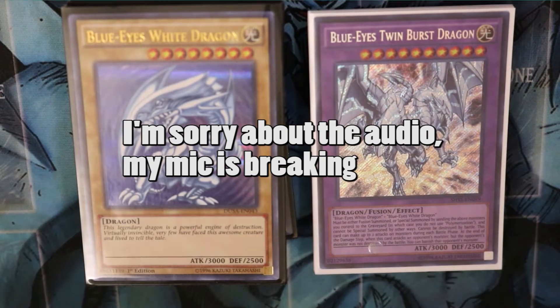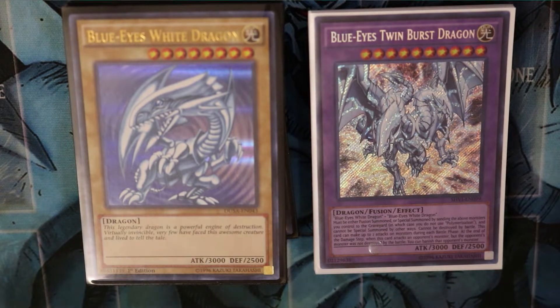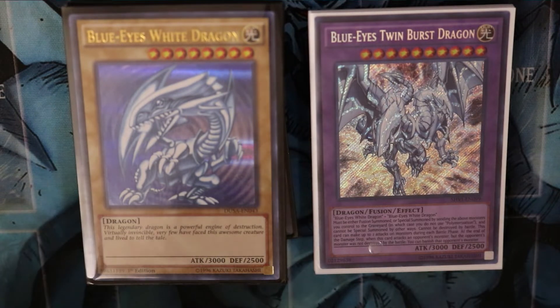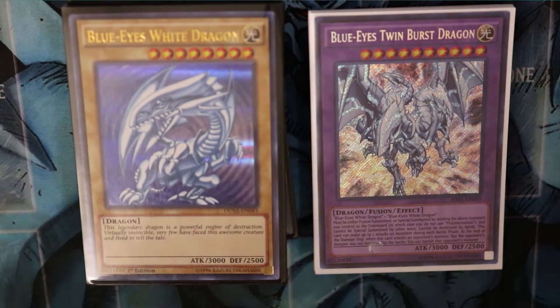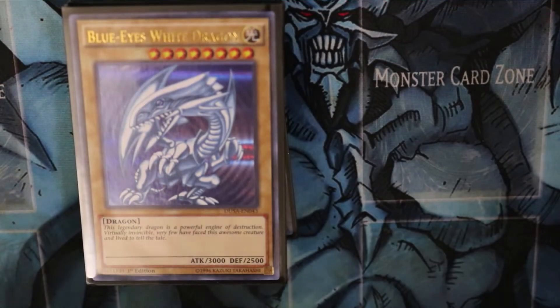How's it going guys, Edgar here with Yugi Knights of the Round, and today I am bringing you my Blue-Eyes White Dragon deck profile. I am very proud of this deck — I put a lot of time and effort into it. Today I'm going to showcase it to you guys and hopefully you can appreciate it as much as I do. Let's go ahead and get into the deck profile.